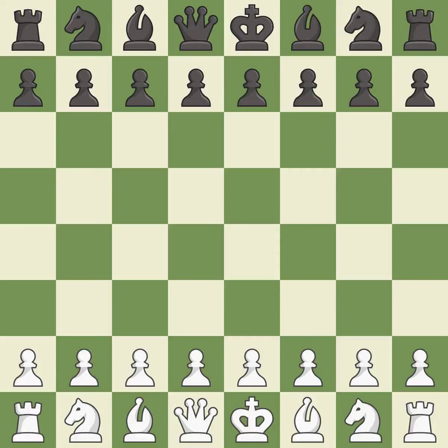Grunfeld defense, Schlechter Machagano variation. Suddenly a close game that was lost by a mistake. Black got the better of white in that game. Black had a good opening, but white was on another level. The middle game battle was fairly even.